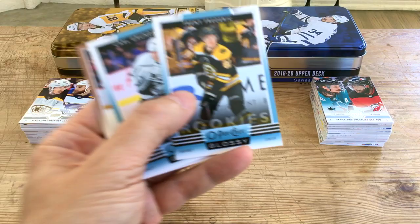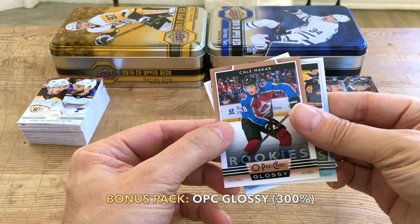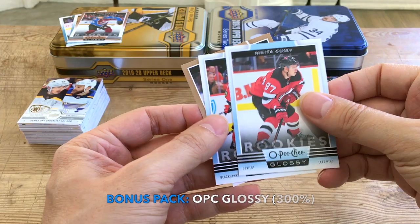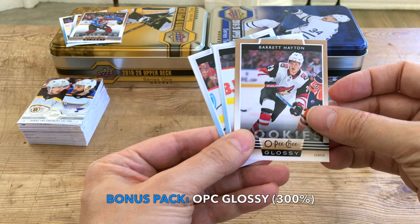For the OPC bonus pack on Series One, we have Trent Frederick, Grundstrom, and Kale Makar — not a bad pull. On the Series Two side, we have Kirby Dach, who's excellent, and Barrett Hayton, who looks like he'll be fantastic as well. So these three versus those three — very comparable and similar.